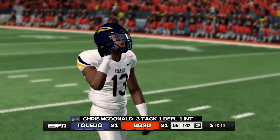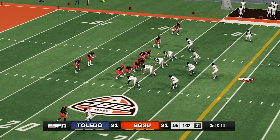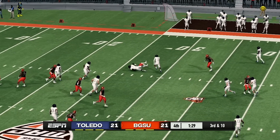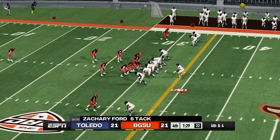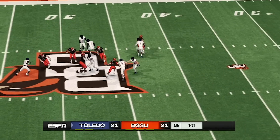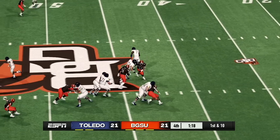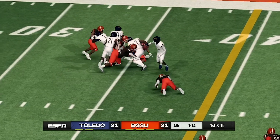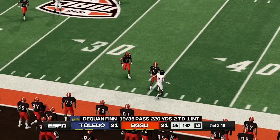Bowling Green, in their first game, wanted to prove a point that they would be a strong force in this tournament. However, they let up three touchdowns and need a solid drive. They're going to have to punt the ball — Toledo's defense stopped them. Toledo has a chance to win the game. The quarterback makes a solid run, Toledo goes ahead and passes the ball, but it goes out of bounds.